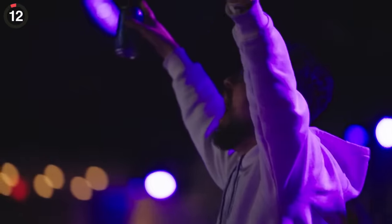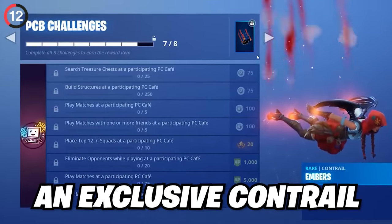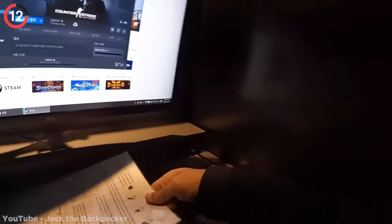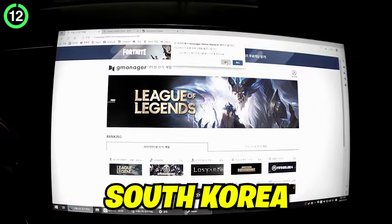Who remembers the time Fortnite forced you outside to earn V-Bucks? In Season 5, they added PCB challenges where you could earn Battlestars, an exclusive Contrail, and 350 V-Bucks. All you had to do was some simple quests — but there was one problem: they had to be completed at PCB Computer Cafes, which are in South Korea.